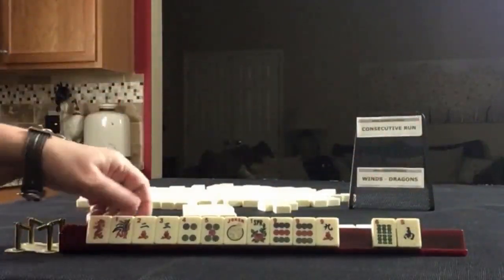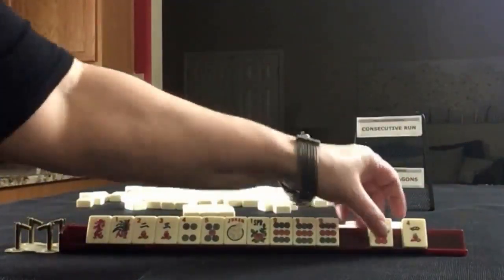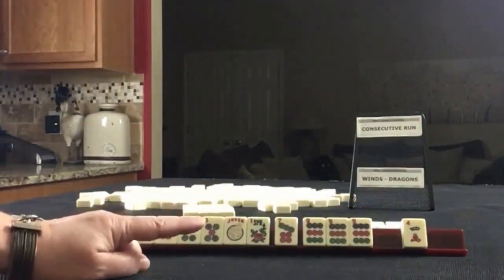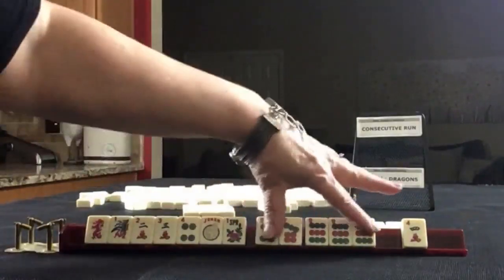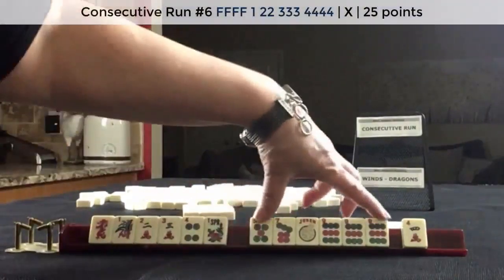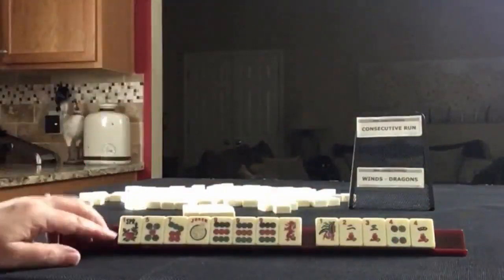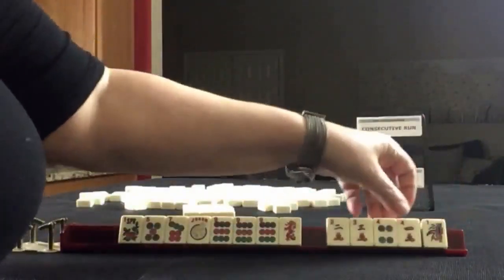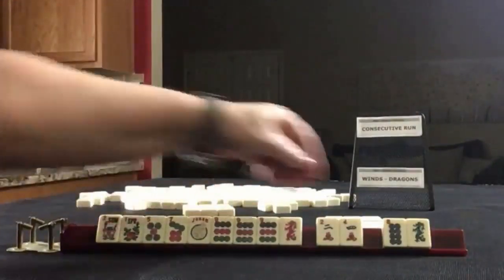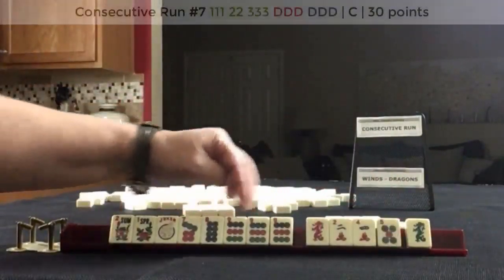Actually, maybe what we should do is keep that and let that go. Now we get the big numbers — seven, eight, nine. Seven, nine. We have a pung in there now. Five, seven, nine — there's an odd hand, but we are playing consecutive run or winds and dragons. Maybe what we could do is play five through nine consecutive run. We're going to regroup and focus on five through nine. One of each suit. There's a flower and an eight. Redemption right there. Seven, eight, nine. Seven, eight, nine opposite dragons.